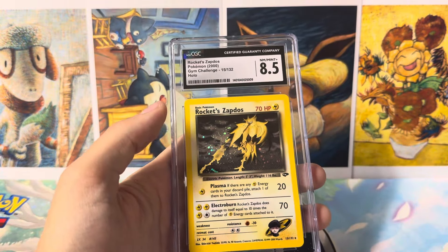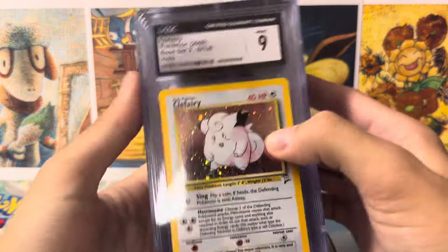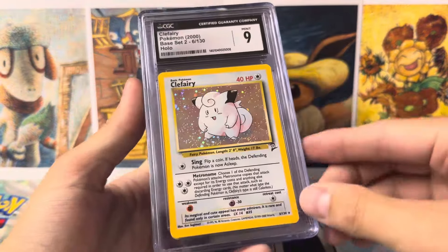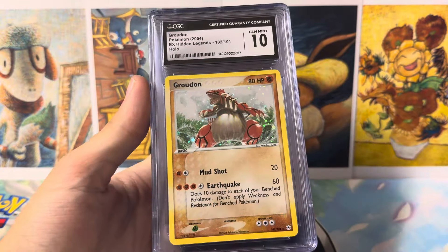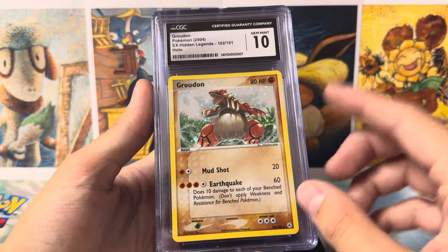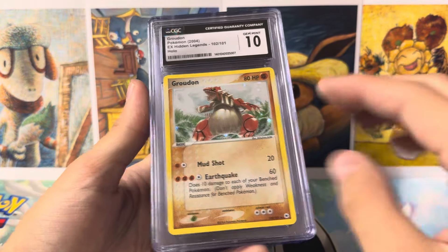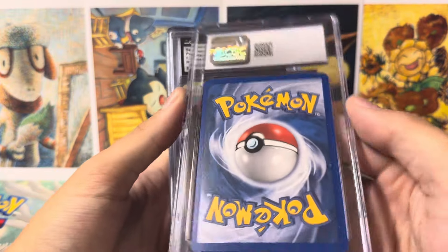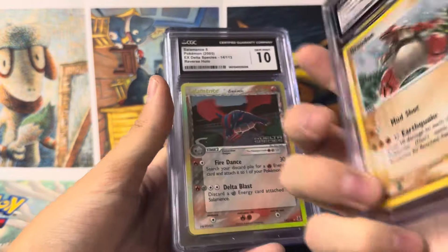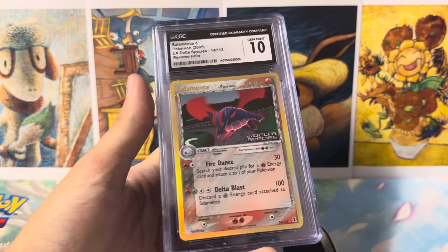We got a Rocket's Zapdos in an 8.5. Ending on the vintage, we got a Kangaskhan from Base Set 2. Groudon Secret Rare from EX Hidden Legends got the Gem Mint 10 and I'm very happy — this card is hollow, no scratches, the back is very, very good. There's like one little white dot and that's it. Very, very Gem Mint card here, so happy with that grade.